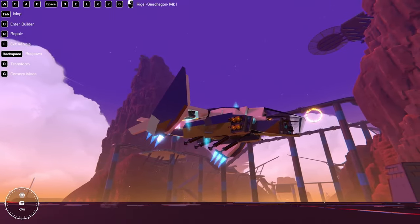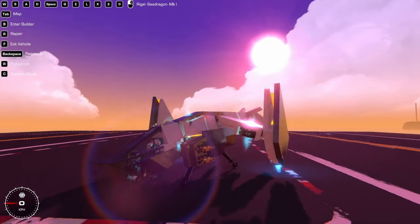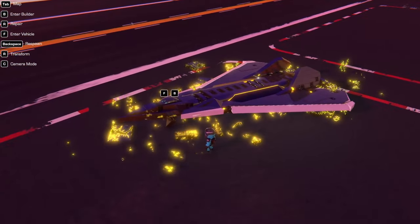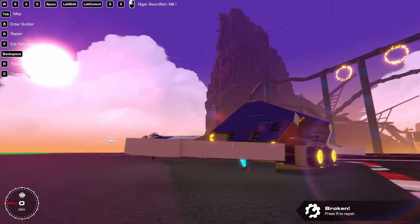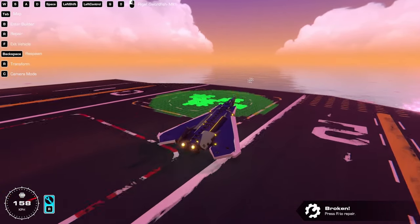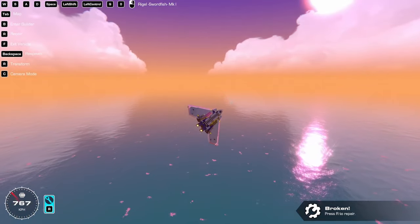Then I can descend and show you the landing gear opening up, and that will be it for the sea dragon. The third and fourth build in this come as a bit of a pair. This is the swordfish. It is the older brother of the pair. It's a plane, as you can see. The swordfish is basically the result of me seeing a bunch of my friends build really powerful dogfighters and wanting to compete with them to a degree.